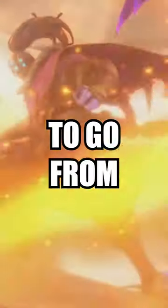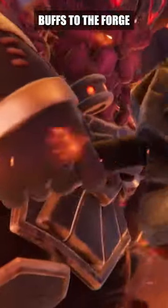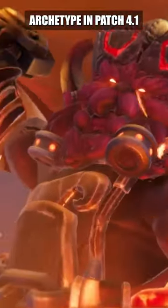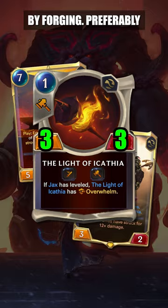So you want your puny equipment to go from Tree Branch to Legendary Weapon? After the incredible buffs to the Forge archetype in patch 4.1, that won't be difficult. Ornn and Jax is a deck about getting a single equipment in play and buffing the hell out of it by forging.